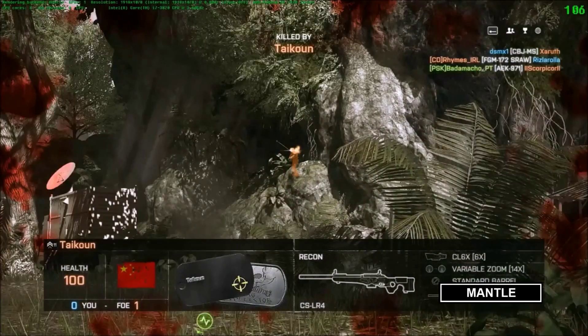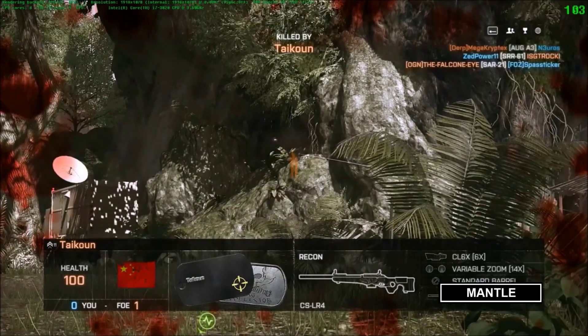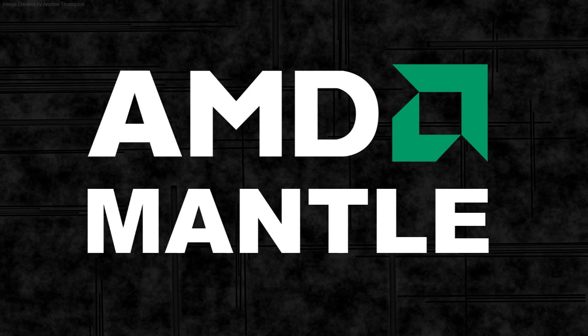The gameplay was a bit better under Mantle, but that's mainly because I forgot to keep checking the top-right frame rate counter as often as I did during the DirectX clip. Anyway, the gameplay isn't important — let's look at the FPS. For Mantle we had a low of 92, a high of 152, and an average of around 120. However, we did have a couple of catastrophic drops — briefly into the 60s at one point and even into the 30s at another, where the FPS indicator turned red. So it's not quite as stable as DirectX from these initial results.